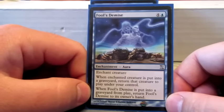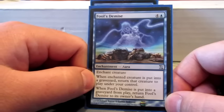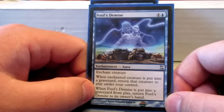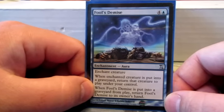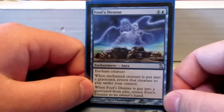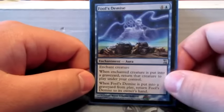Fool's Demise is in case I want to keep Polymorphing the same creature. When the enchanted creature is put into the graveyard, return that creature to play. And when Fool's Demise goes to the graveyard from play, return it to my hand. So I can put this on a creature, Polymorph it, the creature comes right back, I get the enchantment back, and I can just keep doing that — getting a bunch of value from the same creature.